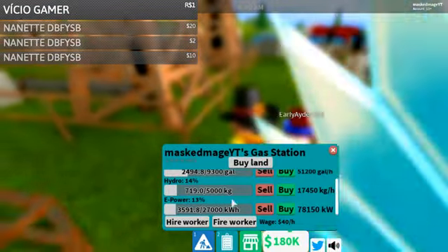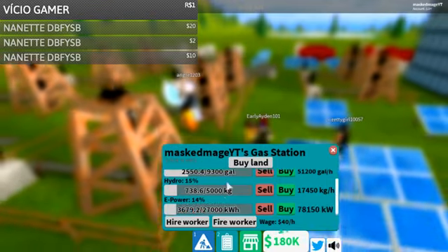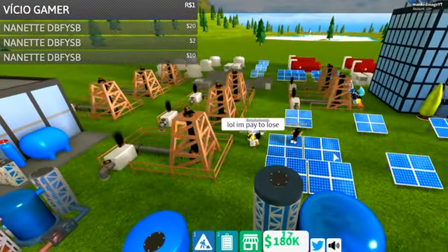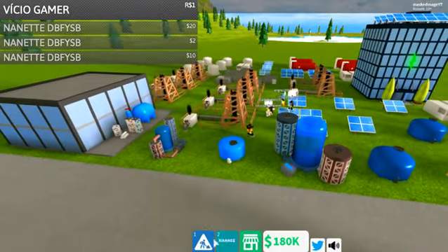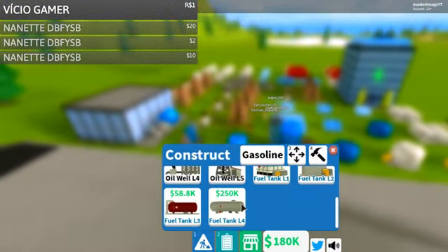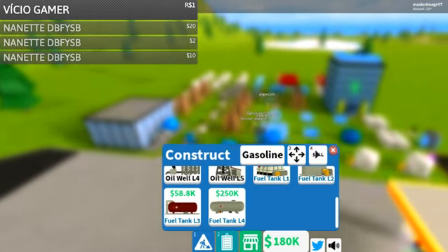So as you guys can see, you actually have storage in this game. You have gasoline, hydro, e-power — all kinds of different stuff that you have to store. And if you come over here to construct, they do not cost a little bit, they cost a lot. $250,000 for this gas tank.